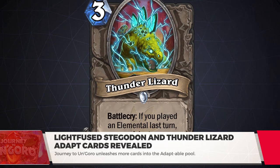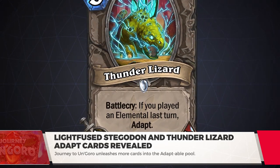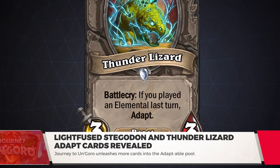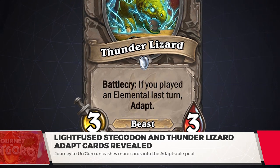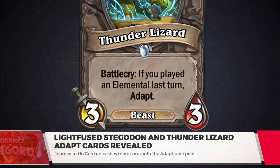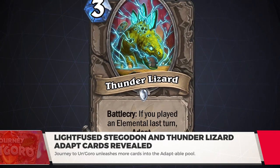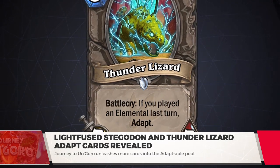Thunder Lizard is an uncommon Beast minion, which should fit in well for both Mage and Shaman decks. As a 3/3 for three mana, it's got solid stats, with the potential to add Adapt on top of it if you're playing Elementals on curve. That means it should help Elemental decks not stall out on turn three. It could potentially be a 4/4, 6/3, 3/6, or have a variety of effects — all for three mana.